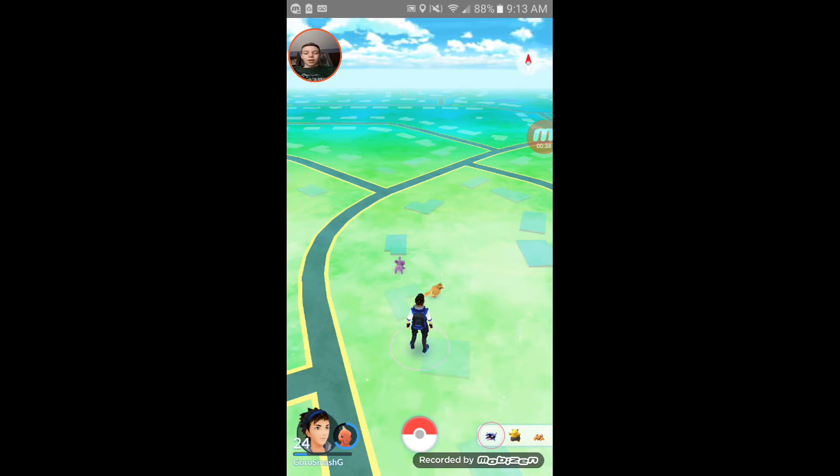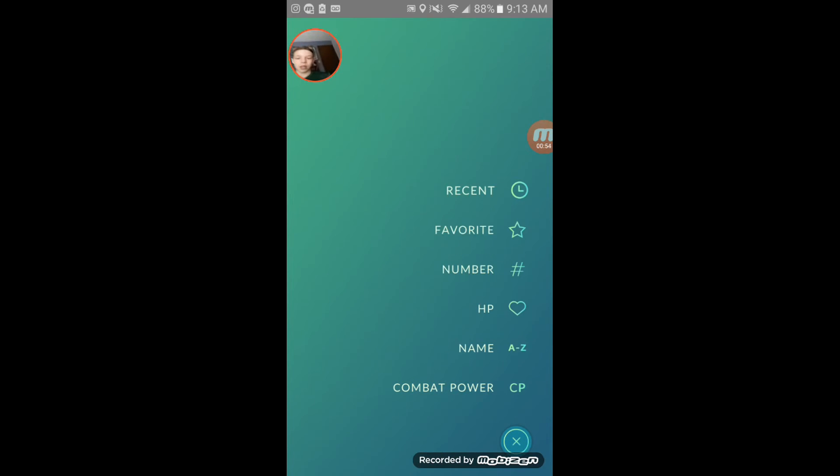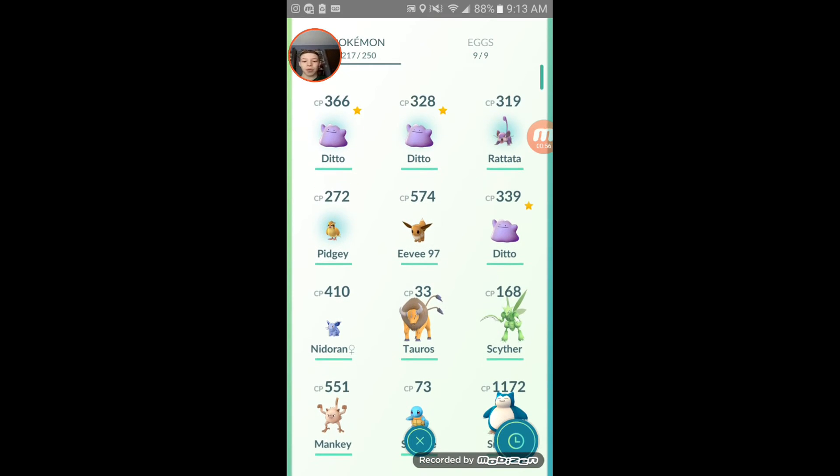Well, that's not all. If you catch a simple Pidgey or Rattata, it might go — instead of Gotcha — and give you this cutscene of catching Ditto. As you can see, if we go into recents, I have caught three Ditto. I am not hacking, this is real.